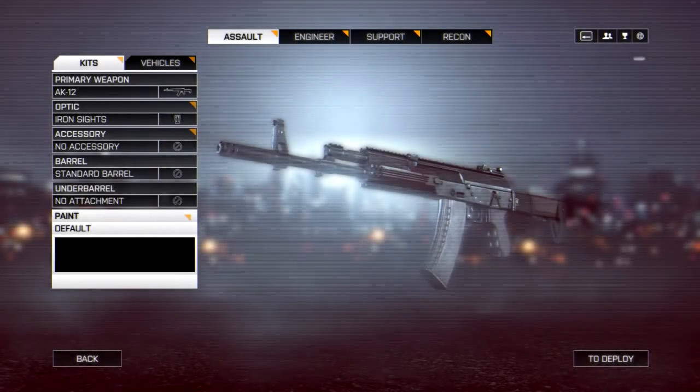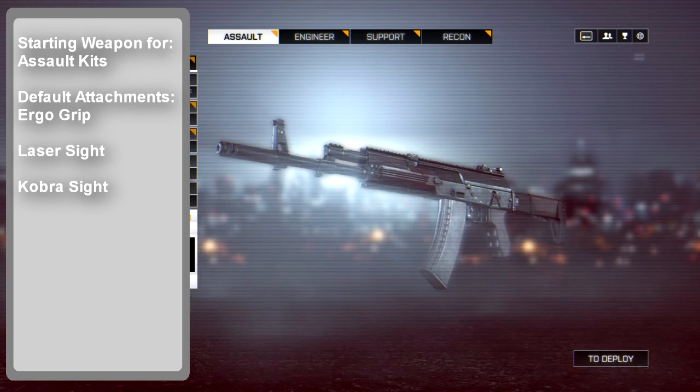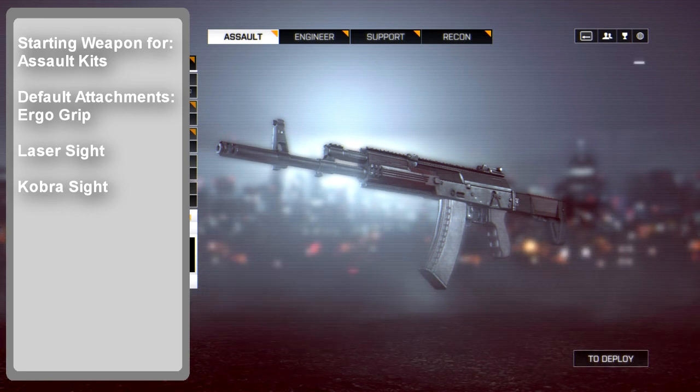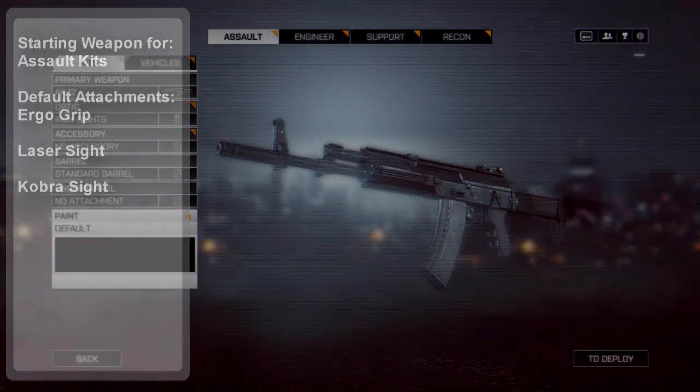In-game, the AK-12 is the default starting weapon for all factions' assault kits — a well-balanced assault rifle ideal primarily in medium-range engagements. It comes with some attachments pre-unlocked, those being the Cobra Sight, Ergo Grip, and Laser Sight, to better help new players get accustomed to their default firearm.